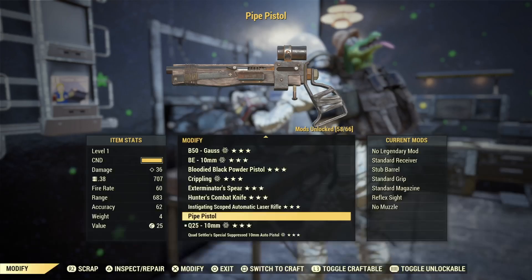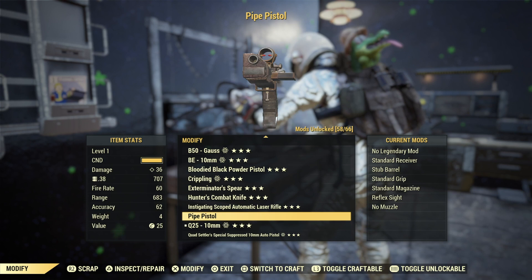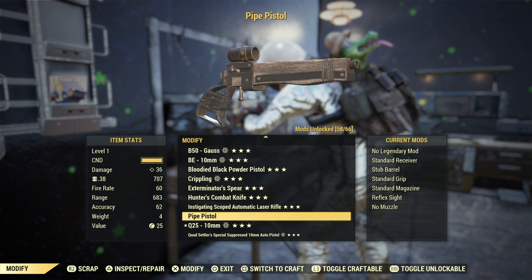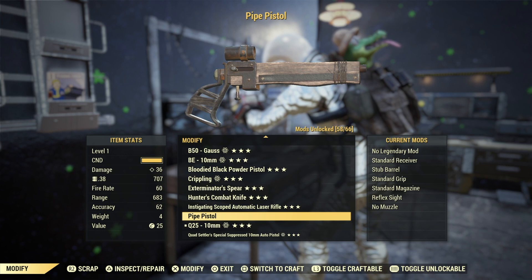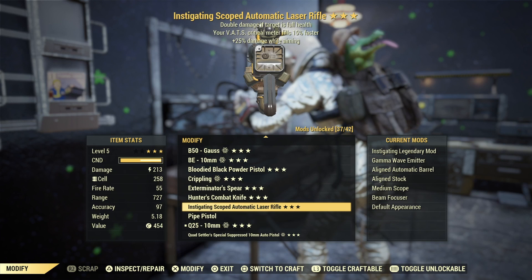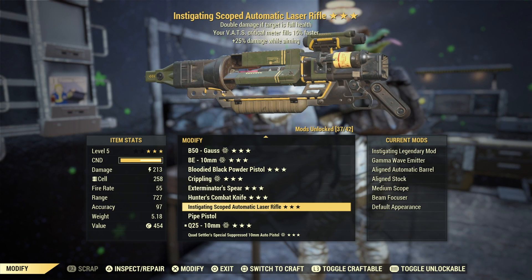Alright, so let's see what kind of Nuclear Winter weapons we have. So we have a pipe rifle. Now, how can you tell that this is actually a Nuclear Winter weapon? As you can see, it has 683 range — this pipe pistol — and there's the laser rifle.